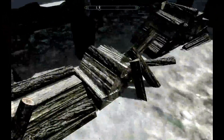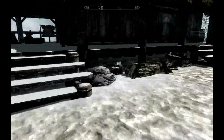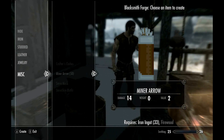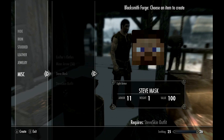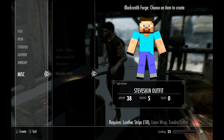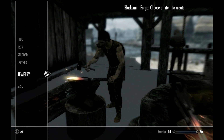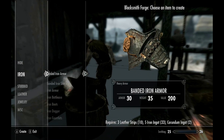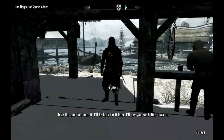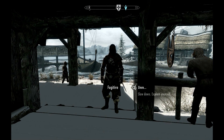What can we build at the smelter? We've got leather strips and iron - we should be able to build something. Linen wrap - you get that from the Steve skin outfit. You must have to build components first. We need wood. We need Kryptonian armor - it's a pain in the arse. What's that? A fugitive - just a random encounter.